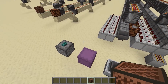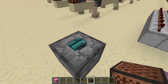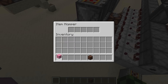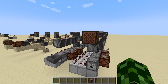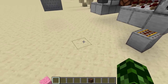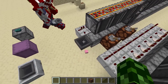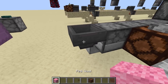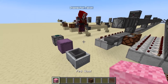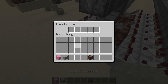Just as proof, we have a dropper here with a bunch of wool blocks. I'm going to randomly select one — it's going to be the pink one — put it in the hopper, and when we press the note block it comes out here. Now it's empty. Let's do it again — and again it comes out. We can try another color just for safety.